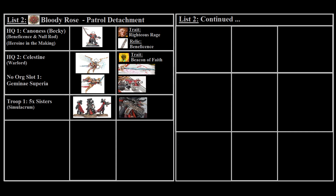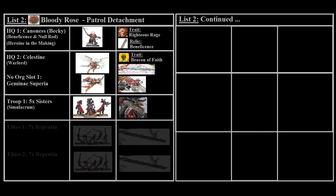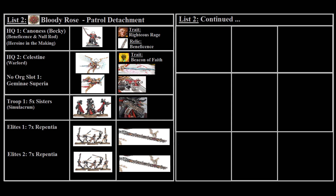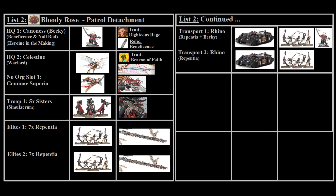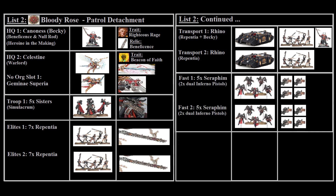For troops we've taken one basic unit of five battle sisters with a Simulacrum — the main benefit of a patrol detachment is keeping basic sisters minimal to open up points for more exciting units. For elites we've taken two units of seven Repentia, as they're incredibly good and at 1,000 points will have more beefy targets. We've also taken two Rhinos to transport the Repentia and our Canoness, giving them survivability and mobility to get into combat, though it can be tricky having so much of your army in just two Rhinos.